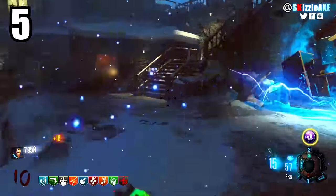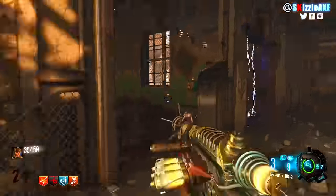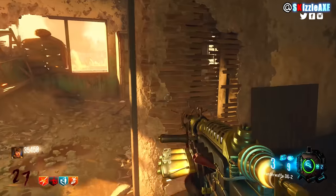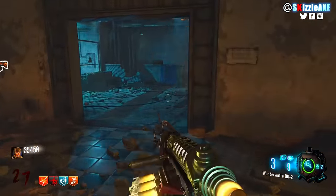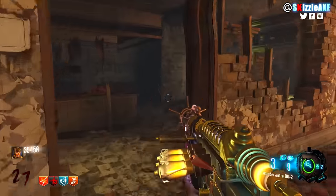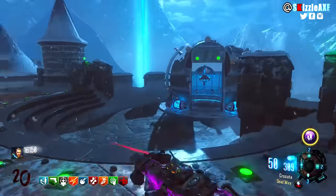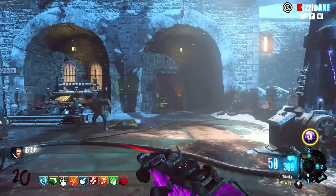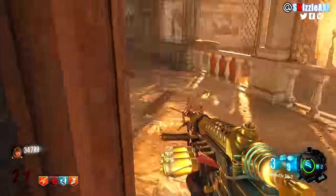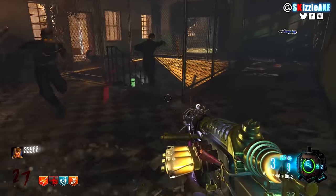Coming in at number 5, we have the Tripmines from Black Ops 3 Zombies. Why are they on my number 5 spot? Obviously we don't really care about them — I see no one really using them because they don't even kill a single zombie on high rounds. You'll never hear any Zombies player say 'let's get some Tripmines, bros.' Every strategy guide I've watched, I've never heard anyone mention them because they are obviously crap. But I want to shed some light: they can be great if you know how to use them and when, especially when there is an Insta Kill.